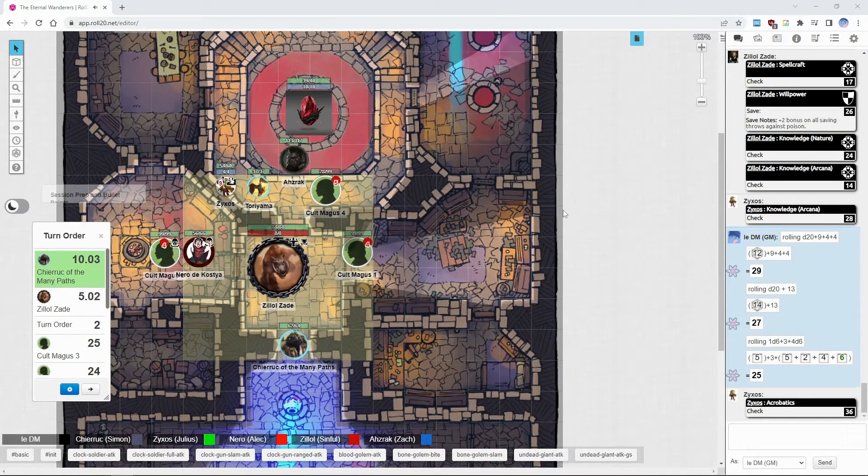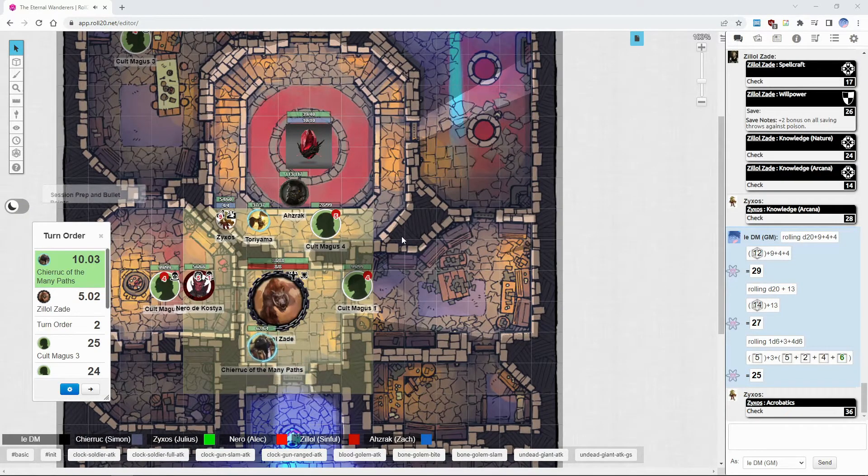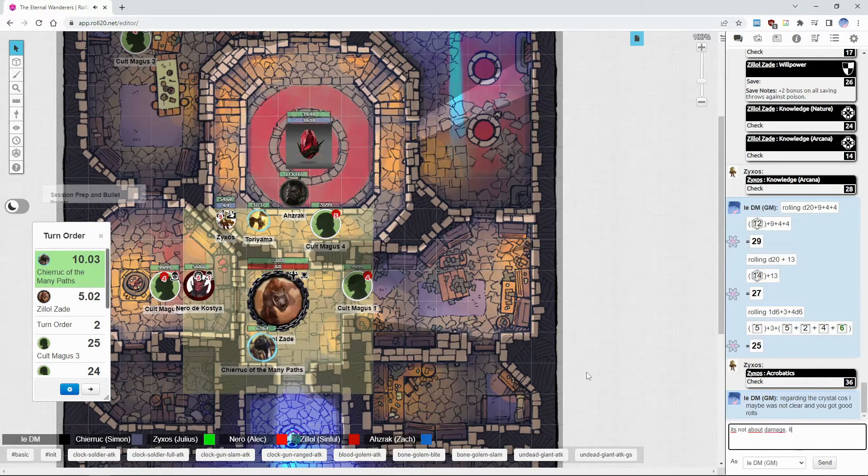Do you want to attack the crystal or the cultists? I'd vote for attacking the cultists because I think Nero will attack the crystal when he eventually gets out of this room. Taking a five-foot step, Chiruk is going to stare down the nearby cultists and with a swift action switch from his solar stings boost to his searing break boost.